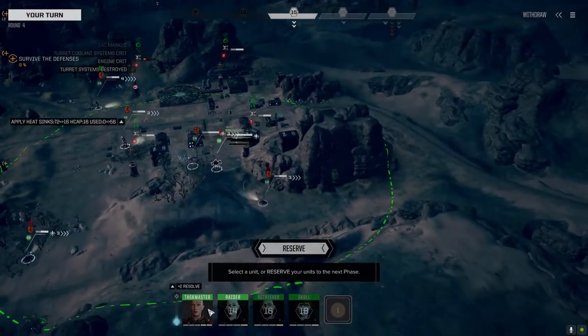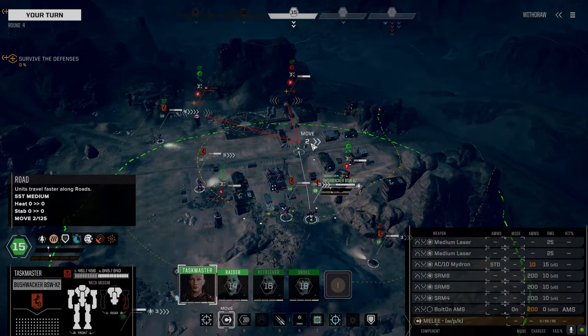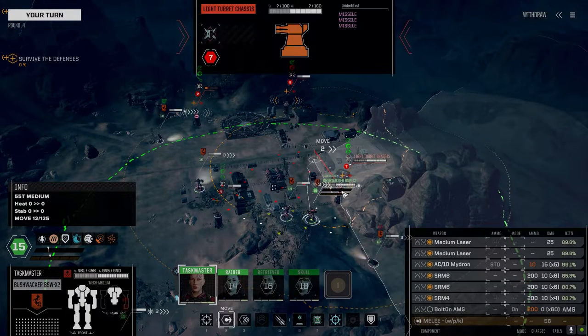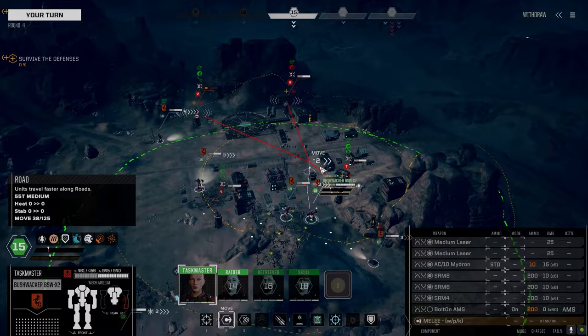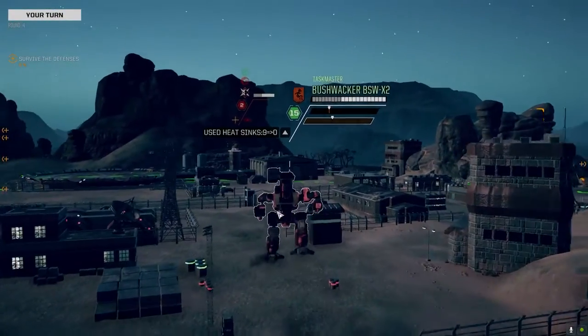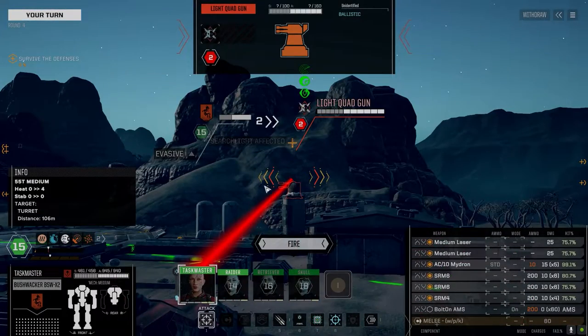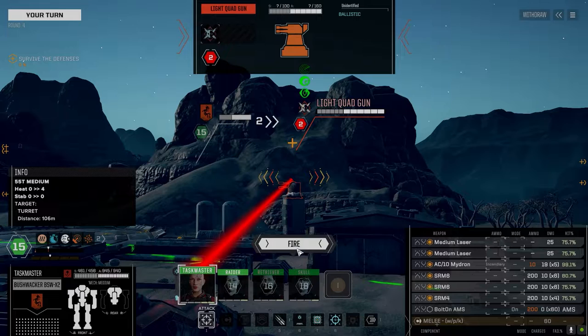That hits nothing good. Now, this is the quad gun, Ultra Auto Cannon 2. You've got the LRM-5s, so you're the LRM-5 turret. Not so worried about getting shot in the back by that turret — it's at close range so it's going to have a hard time hitting. It's within the minimum range, so it'll be hard to hit us. Let's go incendiary on this and go after this turret.